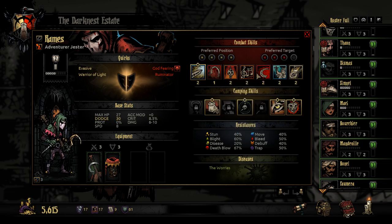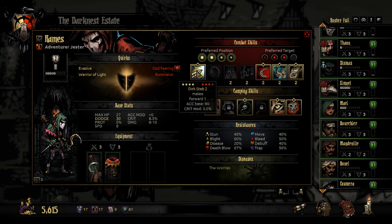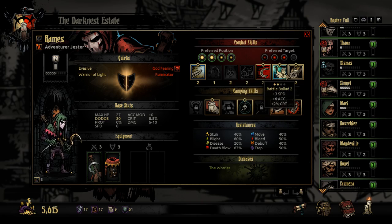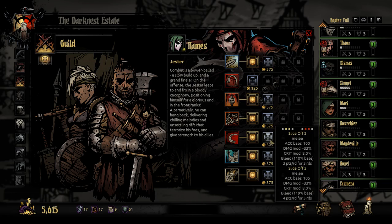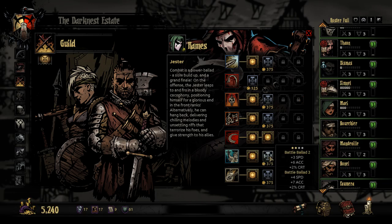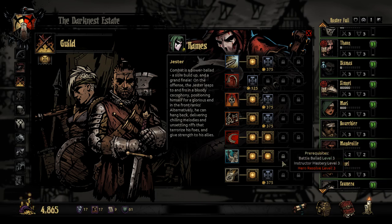Here we go. This time we're going to go with Dirk Stab to allow us to move around, Slice Off, Battle Ballad. Slice Off is going to be pretty key for chopping the bleed-able enemies and doing crits. Battle Ballad for increasing everyone's crit chance because we're kind of a crit-focused crew. So let's maximize Slice Off. Battle Ballad up — we get one more speed, one more accuracy, no more crit chance.